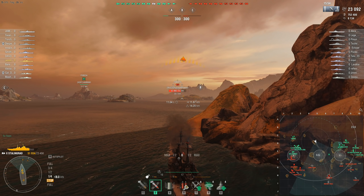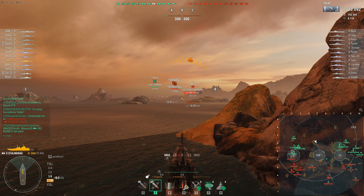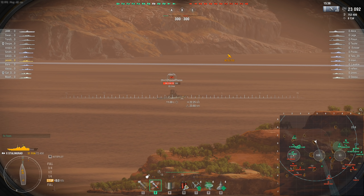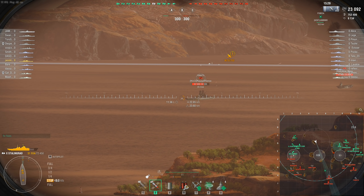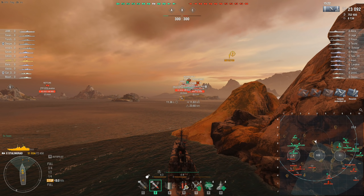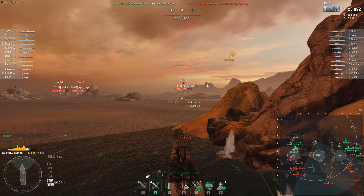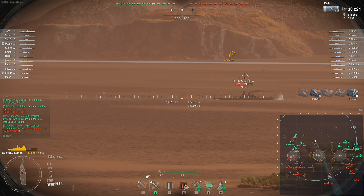The Stalingrad's downside is its HE damage per minute, which is pretty bad on paper. The HE shells do 4,500 maximum damage per shell with a 33% fire chance — but these are 305 millimeter guns. The Shimakaze's 127 millimeter guns do 2,150 maximum HE damage — just under half the damage for less than a third of the caliber, at a much faster rate of fire. If you ever find yourself firing HE in the Stalingrad, something has usually gone badly wrong — with the improved autobounce angles on the AP, it's almost always better to fire AP.